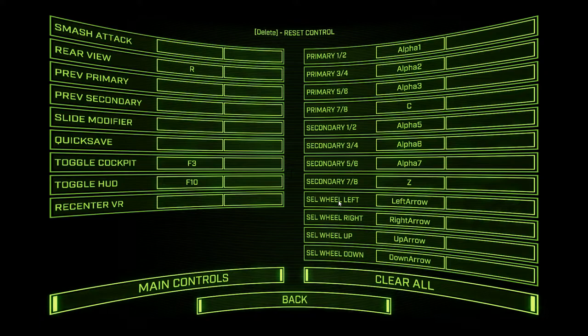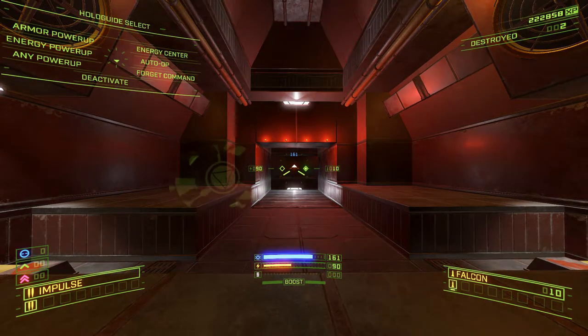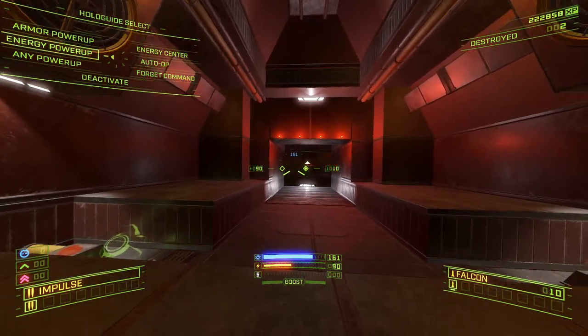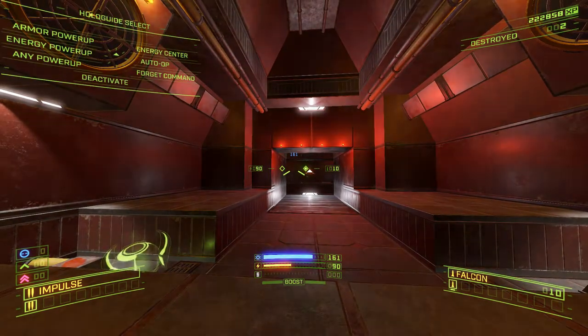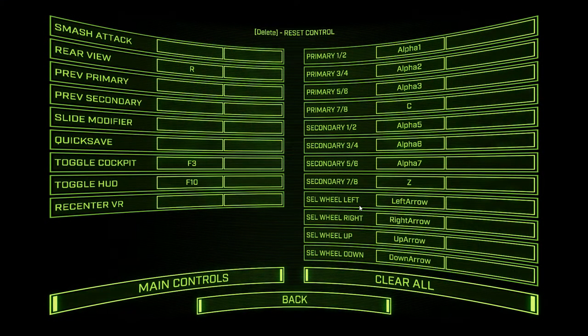You can also work through radial menus using the arrow keys or whatever you have bound. So the Guidebot menu — as I mentioned, this is pretty critical. If you hold this down, it comes up with a radial menu. If you use the arrow keys, you can work your way around through it.